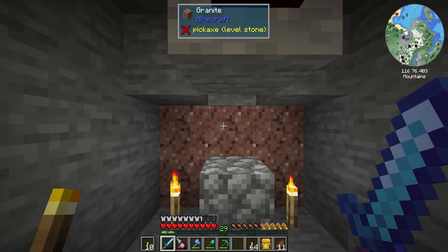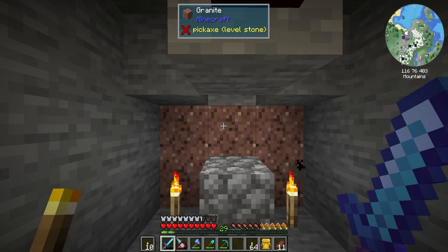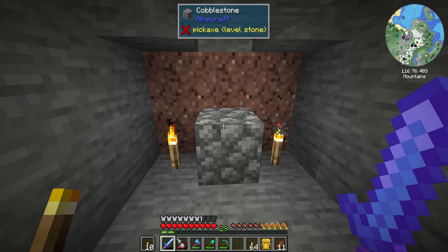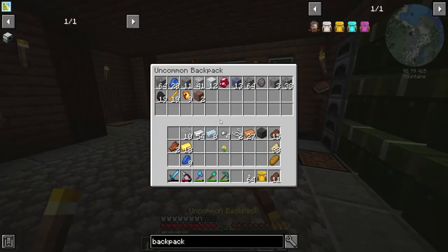We're just going to go AFK here, slashing these guys every once in a while. I'll come back in about an hour or something like that, we'll kill a phantom and make the player trap so I can AFK here for levels. Then we'll go ahead and get the Fortune 3 enchant - should be pretty cool! We got 34 levels here, let's go grab that.